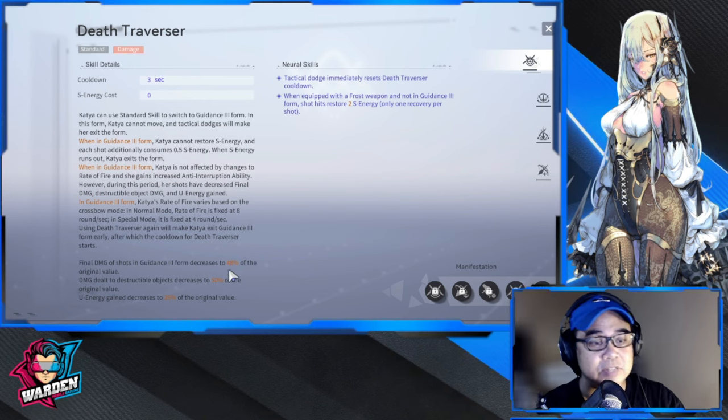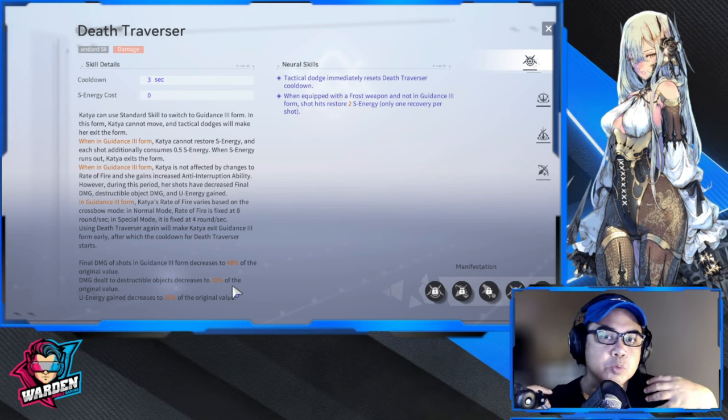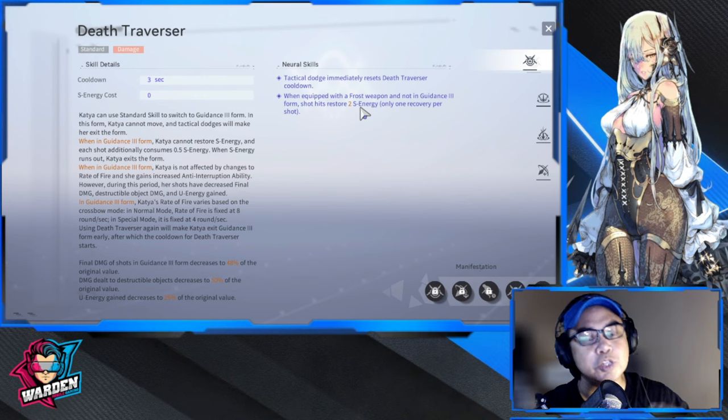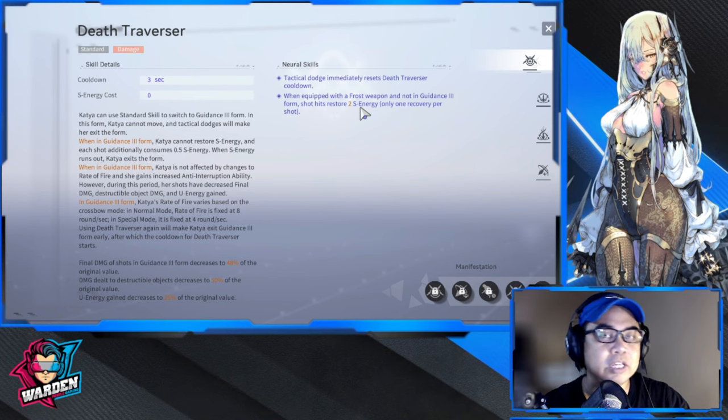Final damage decreases to 48 percent of original value, and damage to destructible objects decreases to 50 percent. New energy decreases to 25 percent of the original value. Tactical dodge immediately resets Death Traverse cooldown, which is nice. When equipped with a frost weapon, shots not in Guidance 3 Form that hit enemies restore 2 energy — so once she exits the form and you shoot with your regular shot, you gain S energy back.